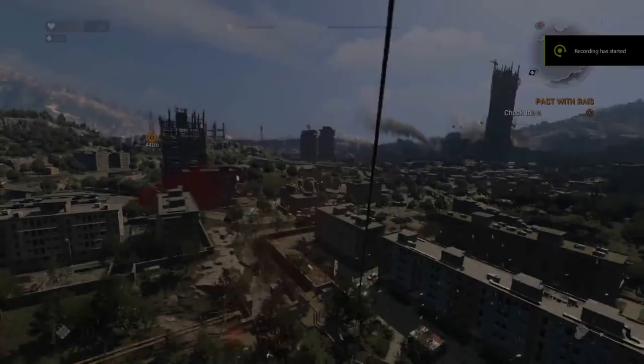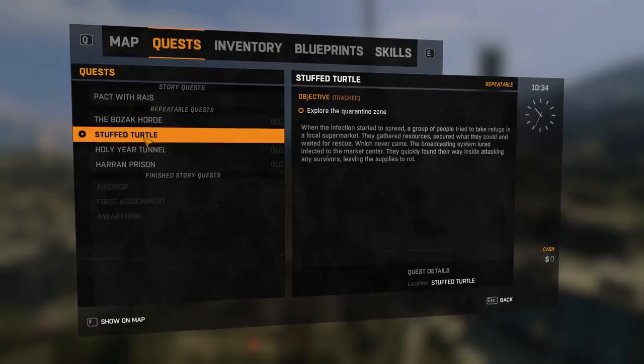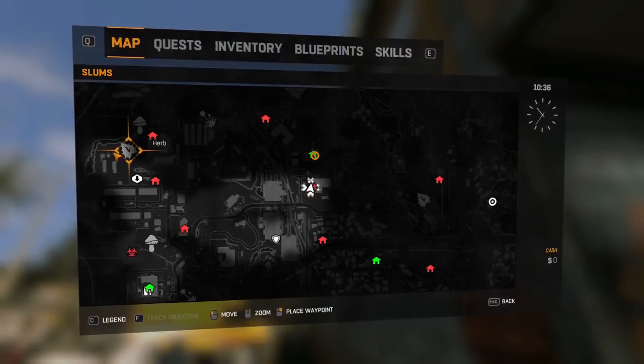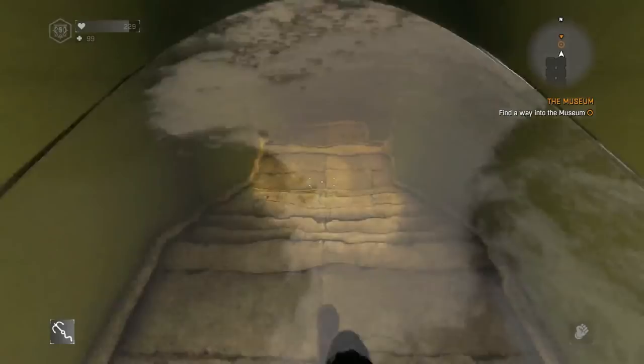To further demonstrate save warping: I need to reach a safe zone with an antenna far across the map. Stuffed Turtle is a nearby quarantine zone, so I select it, quit to menu, and continue. It loads me right outside the supermarket where that quarantine zone is — not even 100 meters from my objective, compared to being all the way on the other side of the slums before. You can do this with most quests in the game.